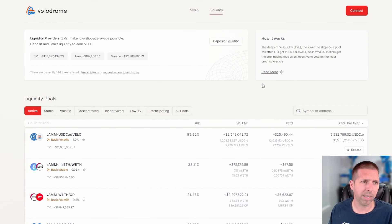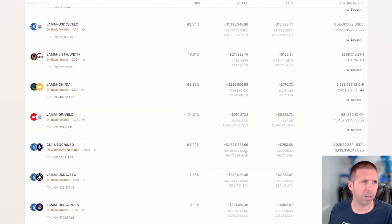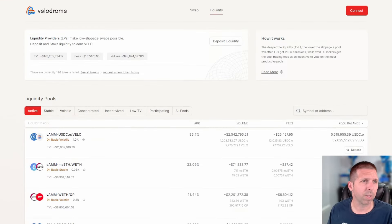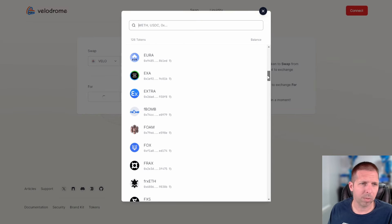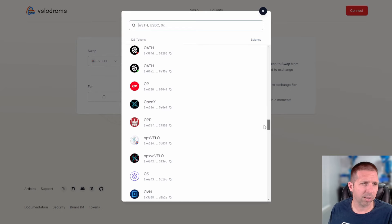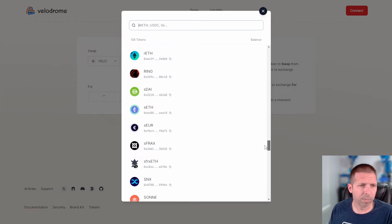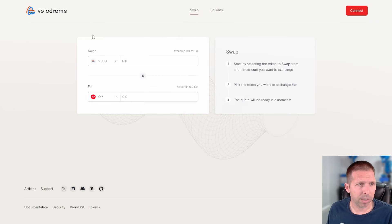Going to Velodrome next, just because they're so similar. This is their version of the liquidity, and very, very similar — same filters you can use here, APRs are actually very similar. The main difference is that Velodrome is on Optimism and Aerodrome is on Base — both on the OP Stack superchain. For swapping here, there's the Optimism token. There's no Base token, just AERO and Ethereum over there, no OP token. Still quite a few tokens here on Velodrome — a whole lot, good selections on both.